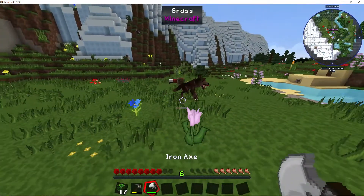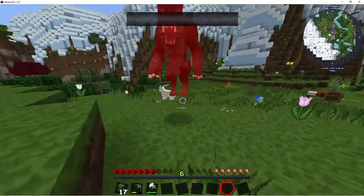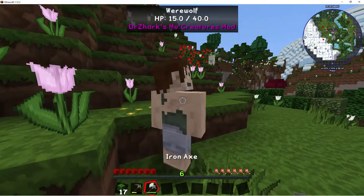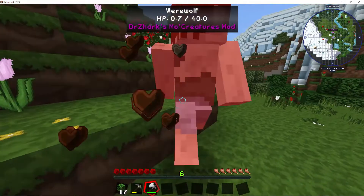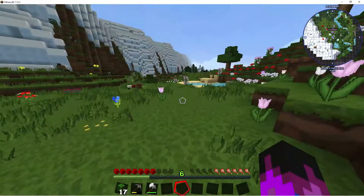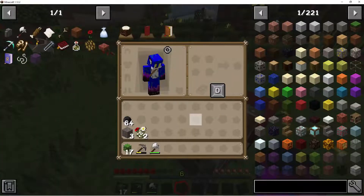Get away from me, cursed beast! I'll just punch him with my fist because that seems to work well. Good lord, he does three hearts of damage. No sir, I'm just gonna kill you now while you can't hurt me. Thanks for the axe but I don't need it.